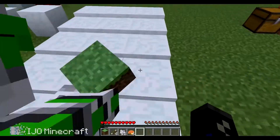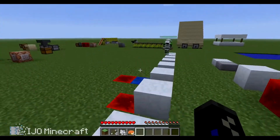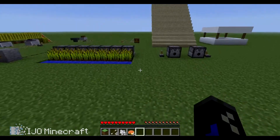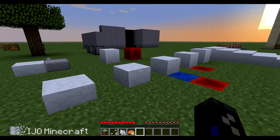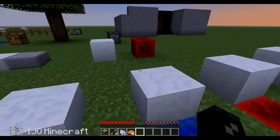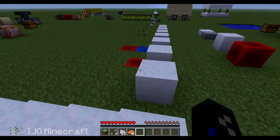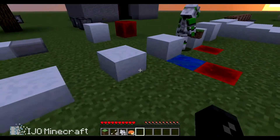And you can actually make these cool staircases. I think four of those stacked on each other is the same as a half slab. You can only walk up to the five-high one. You cannot walk up six, but you can run across it if it's like this sometimes — that's why I have it marked with red and blue.